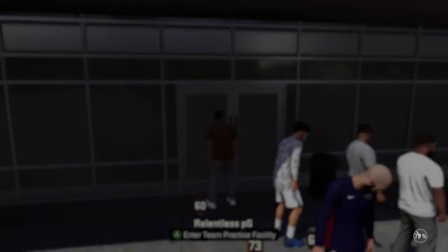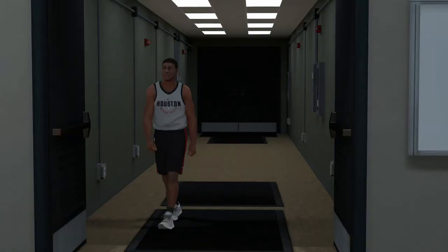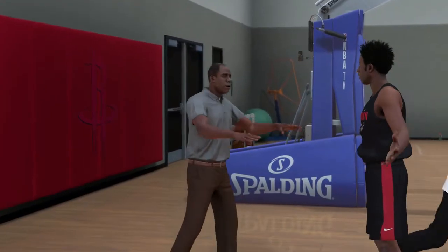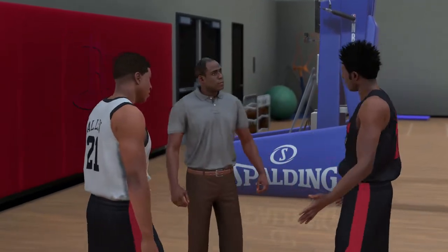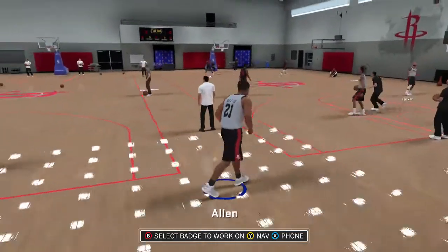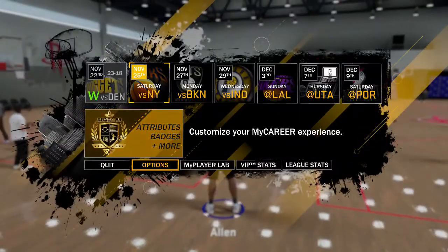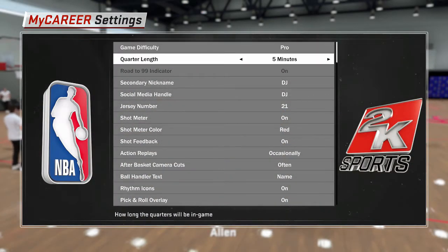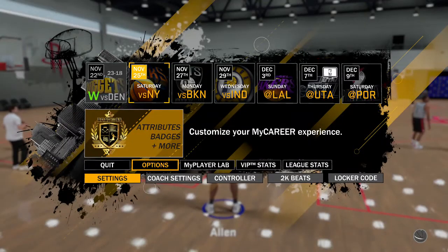Go into the training facility — hopefully you don't get any cut scenes. Walk in, I got a cut scene so I'll cut that out. Once the cut scene is over and you're in the training facility, go to the nav menu, go to Options, then Settings, and make sure your quarter length is set to five minutes.